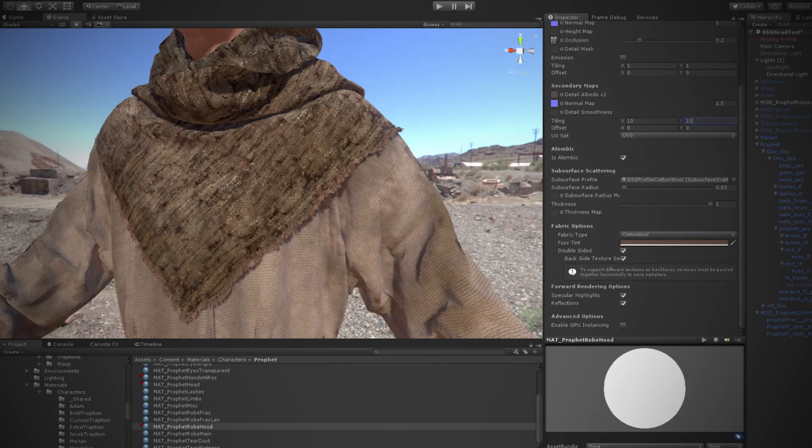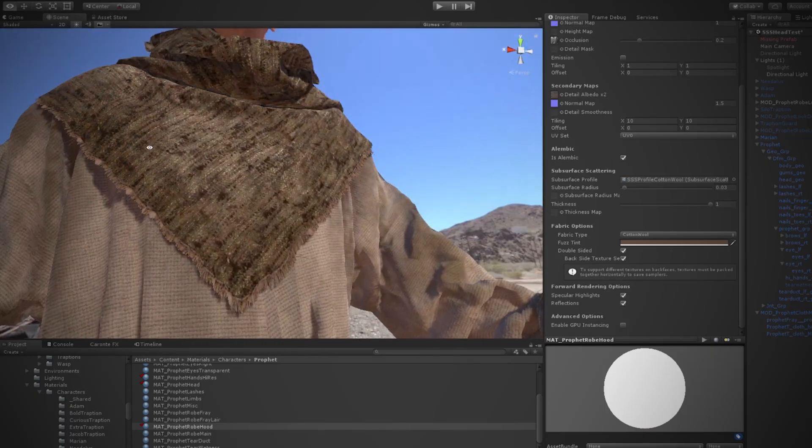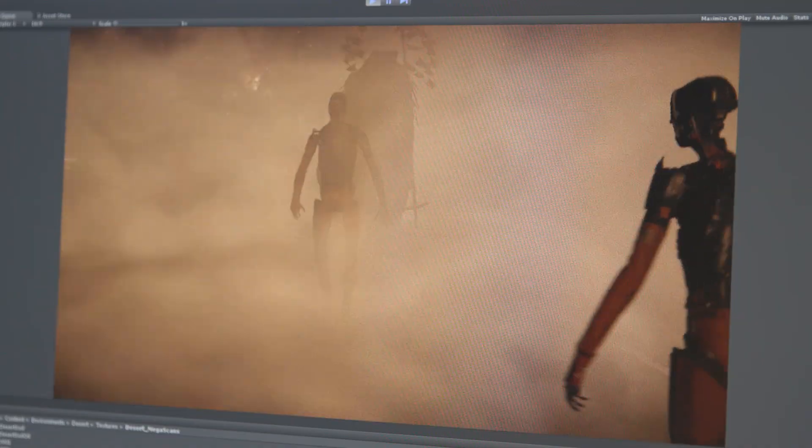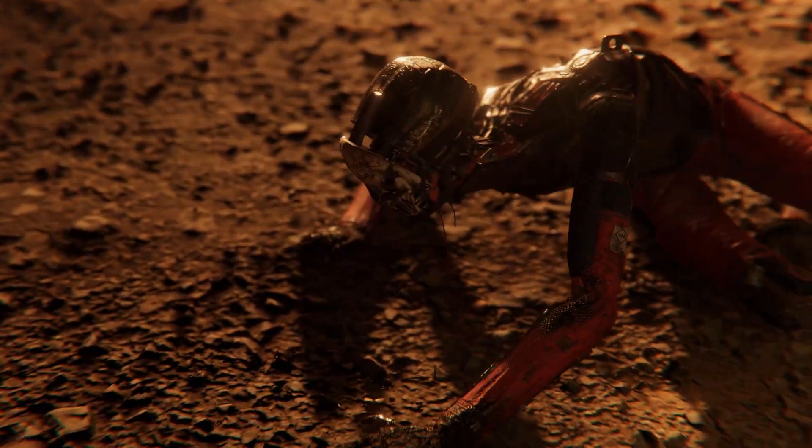I'm excited to see where it ends up — genuinely curious, especially with the way we're using photogrammetry backgrounds that look super real, bringing in cloth simulation for robes and fabric. When all those elements come together and you start adding lens flares, dust motes, and lens effects, that could be a pretty cool combination.